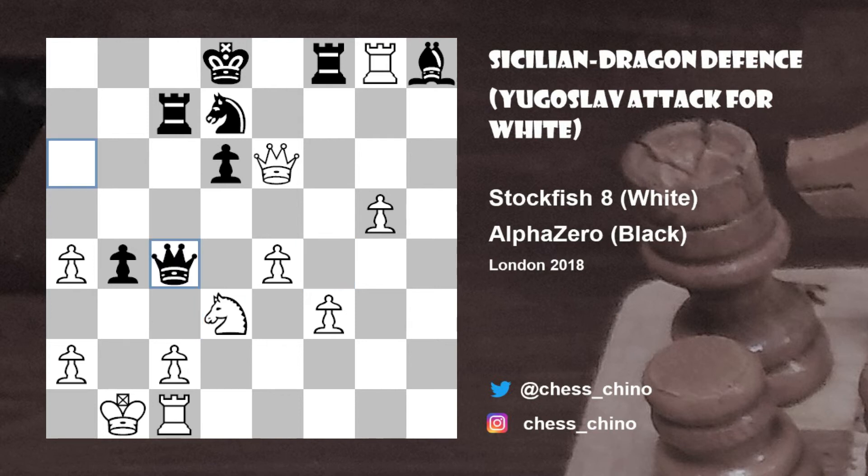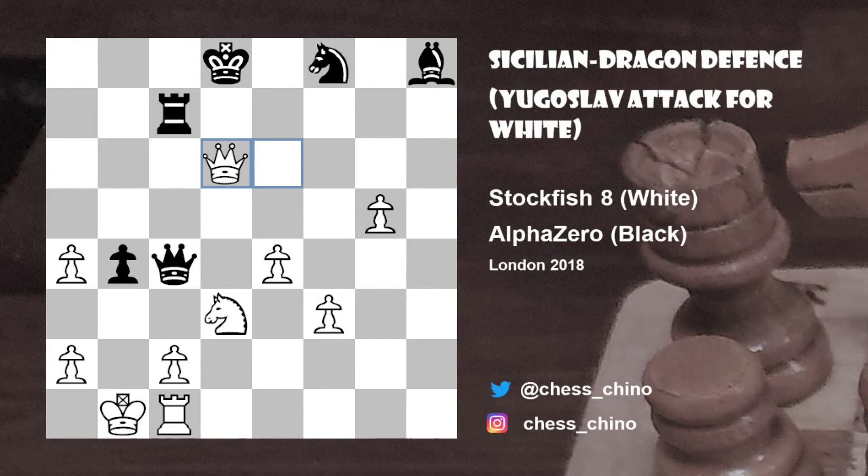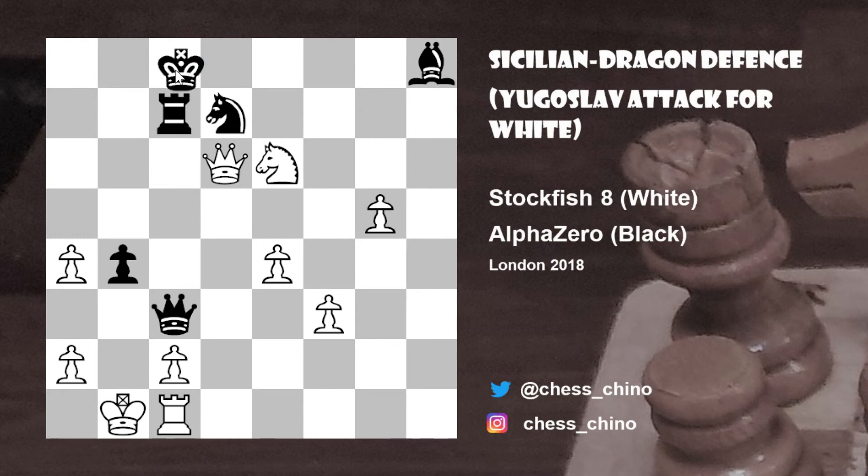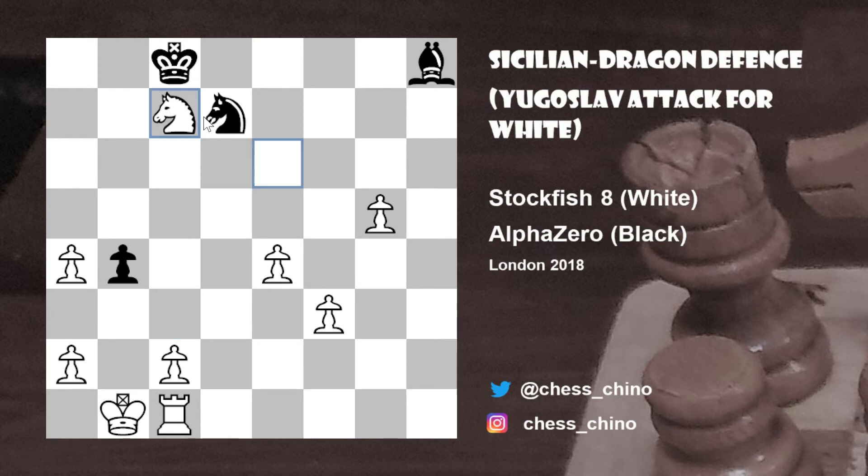After knight takes d3, black tried queen to c4, trying to exchange queens. But then simply rook takes f8 check, knight takes f8, queen takes d6 check — white gaining even more material. White is a minor piece down but has five extra pawns. Knight to f4 was played with several threats — knight to e6 is one threat already. And the threats are so strong that black doesn't even have time for something like queen to c3, because even something as simple as knight to e6 check should win after king to c8, queen takes c7, exchanging pieces, and those pawns and rooks should be too much for black.